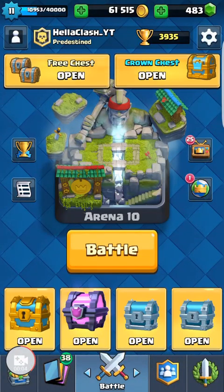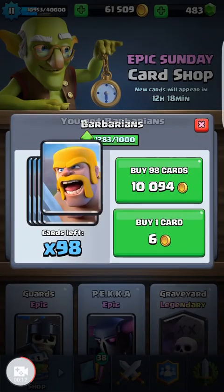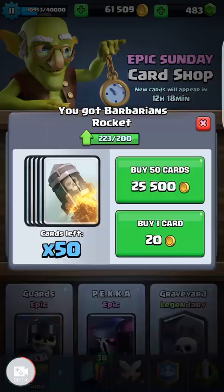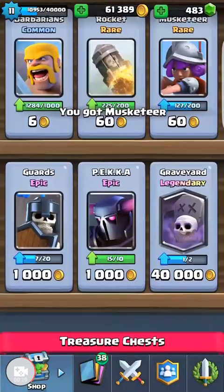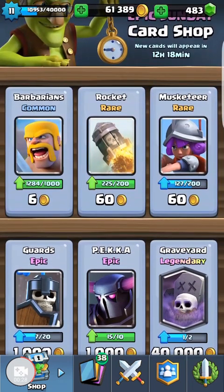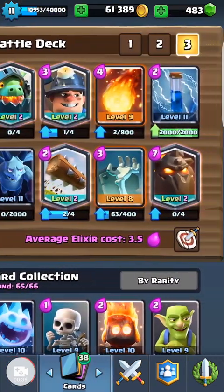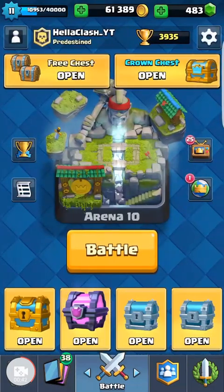I'm from Heliclash. I did a little bit of a chest opening video today, since we had a magical chest. Didn't get the Electrowiz in the shop — a little bummed about that. Didn't get the graveyard, but I'm going to hold out. I'm really going to save this gold for the Electrowiz. I just usually always buy all the decent commons and rares in the shop at a good price. Getting ready to update my Zap to level 12, but don't want to spend that gold until I get to 80,000.